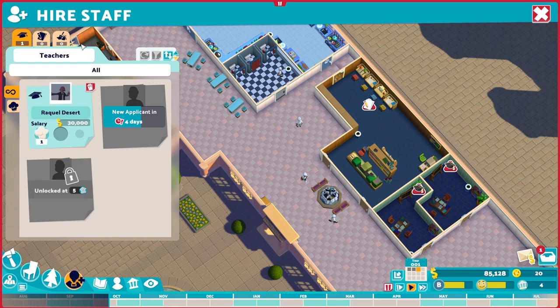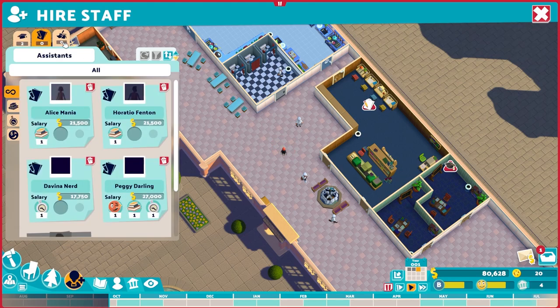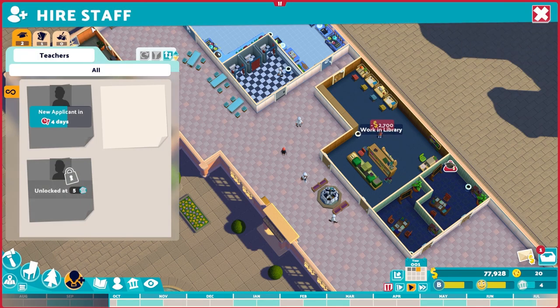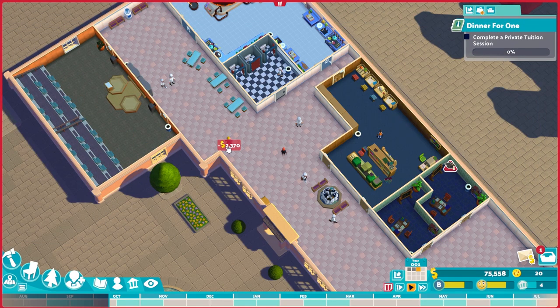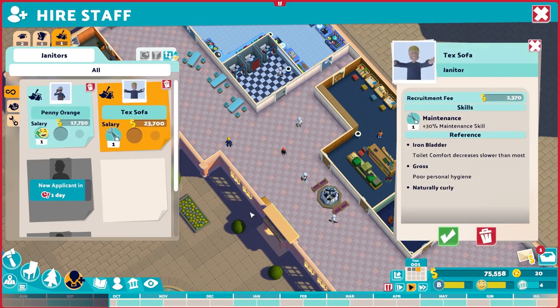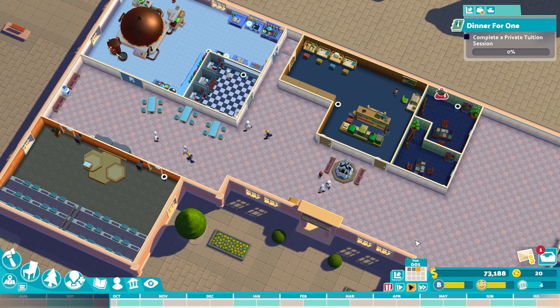At this point we need a couple of extra staff. So let's bring in Raquel Dessert - so we've always got a teacher on hand. We'll bring in a very good Peggy Darling. We'll also bring in two janitors - Gary Quack, get in here Gary. And also Tex Sofa - what a name. There we go, up you go folks, get to work.